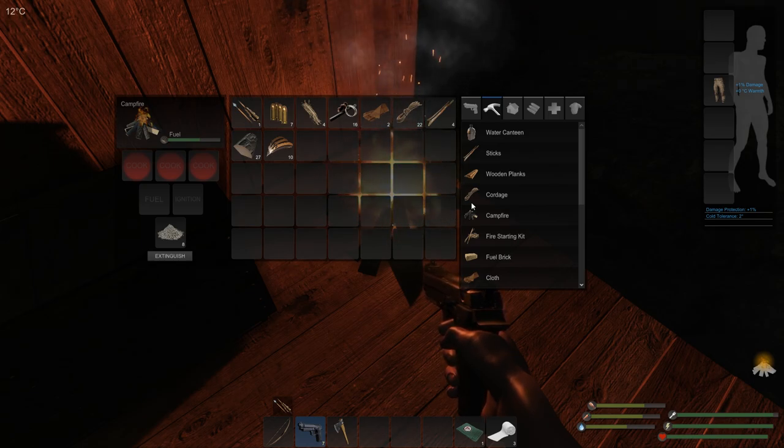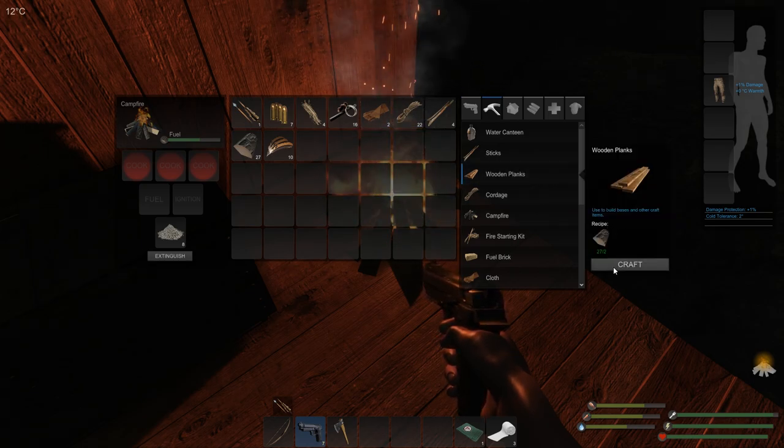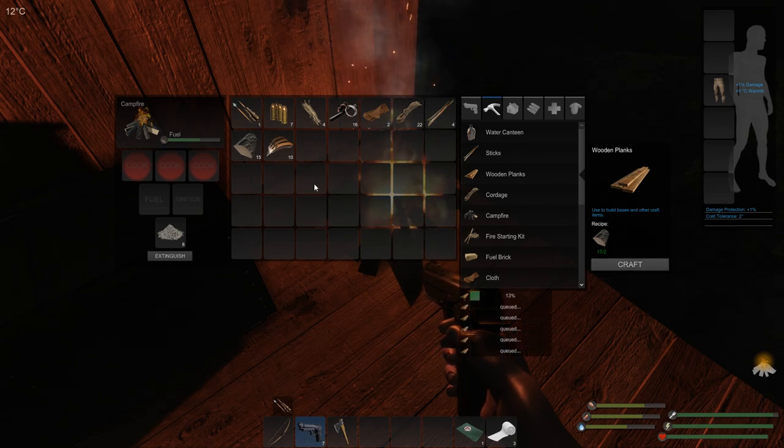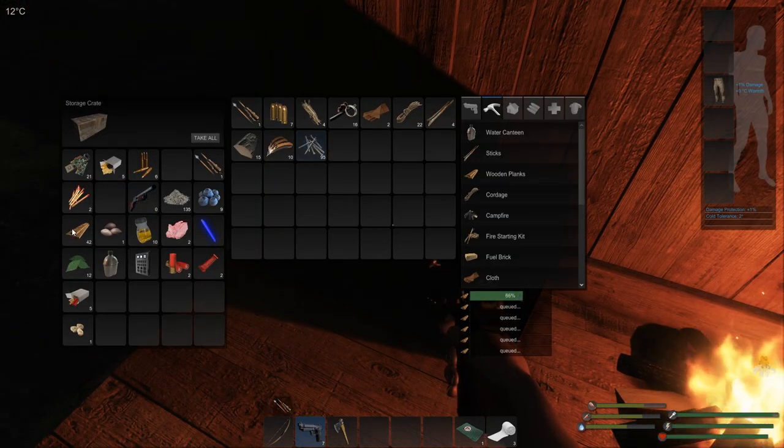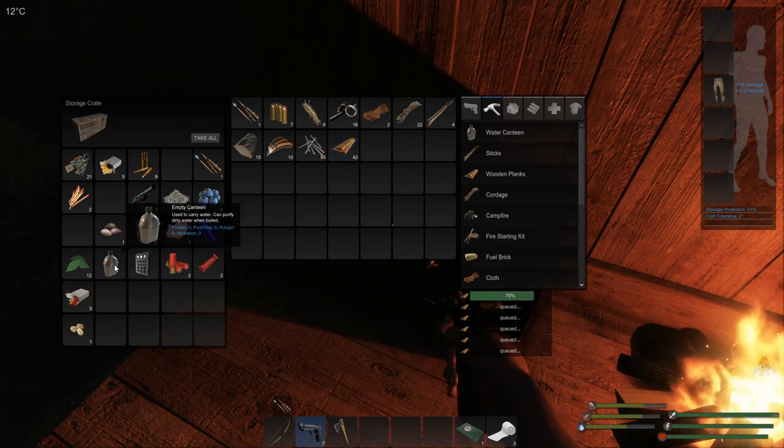I'm going to show you my stuff because I've been doing a lot of farming off camera. As a matter of fact, I'm going to go ahead and make a few more planks while we're waiting. And you can just pause the video if you really want to get a good look at what I got here. I think I need to grab some nails, some wood. By the way, I made another canteen.